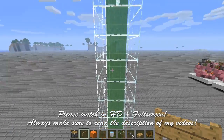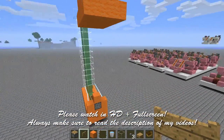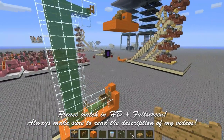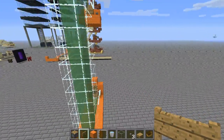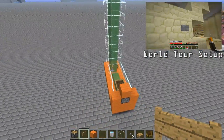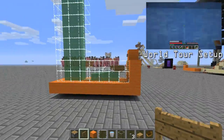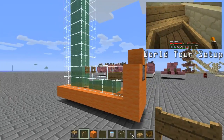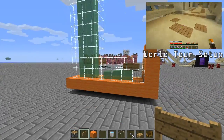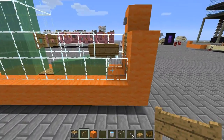This is DocM with another Minecraft video. Today I want to do a quick tutorial because I see a lot of requests on my world tour about how my elevator setup works. Since boats changed again in update 1.0.0, they became really brittle — they can break really easily, basically like they're made of eggshells. So you have to be careful to handle your boats in elevator setups.